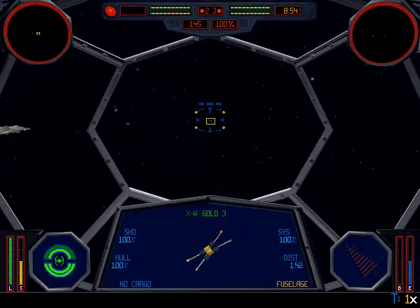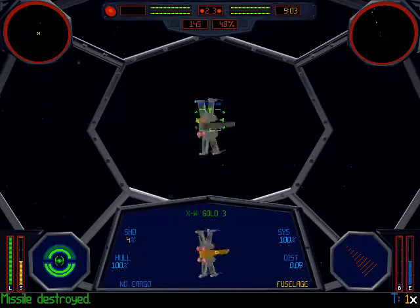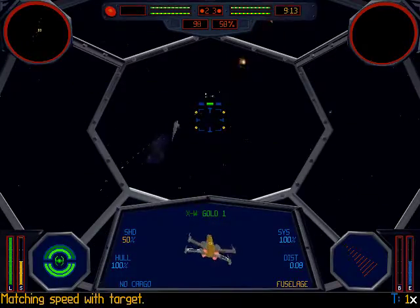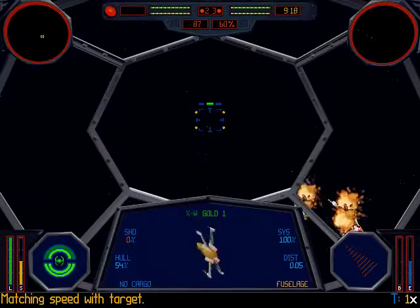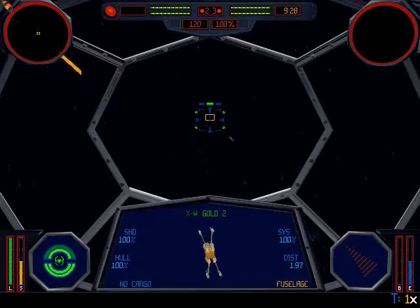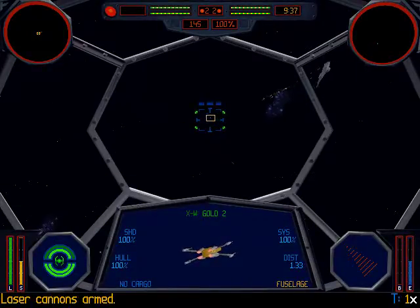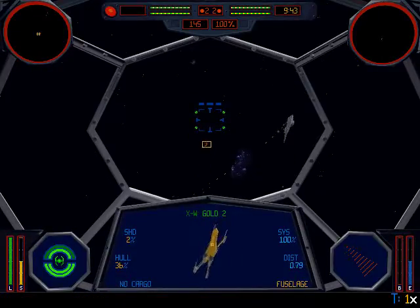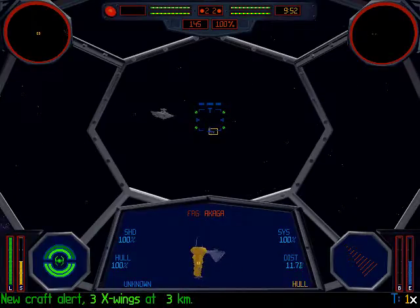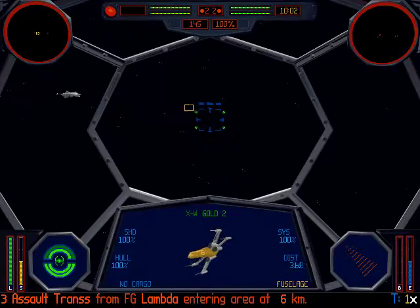Who's attacking me? Incoming missile - got them! He's going for TIE Fighter Alpha 2 - now you're coming back. Pretty sure Frigate Akaga is going to have to move in against the Interdictor and we're going to have to assist. Yeah there we go, assault transports are here - anyone attacking?